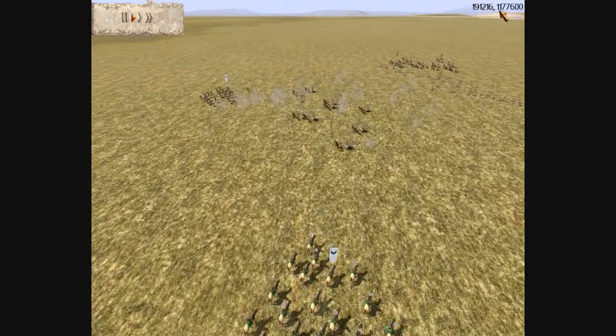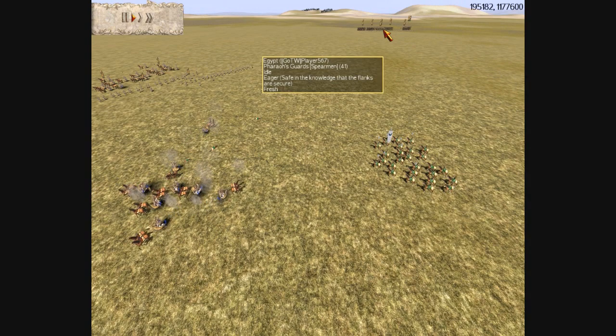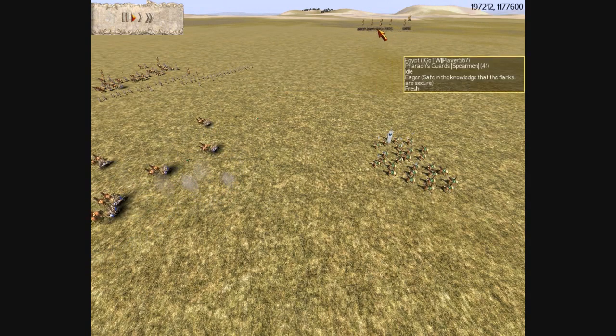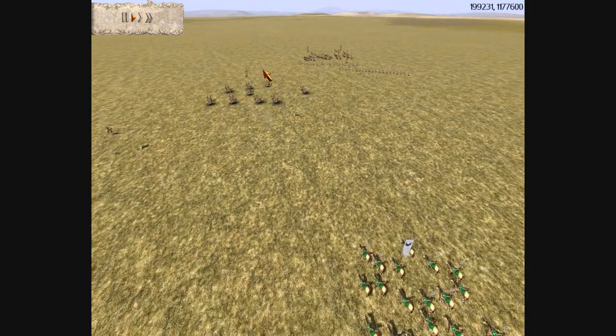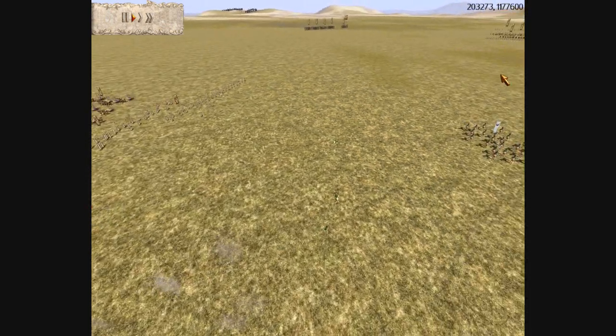I'm playing against Egypt. Off in the distance, you can see my opponent's spearmen, along with some archers. And then on either flank, he has groups of chariots and archers. The chariots' purpose is to protect the archers from cavalry strikes.